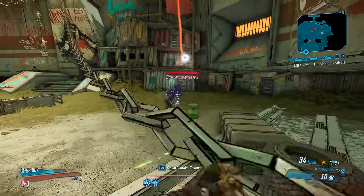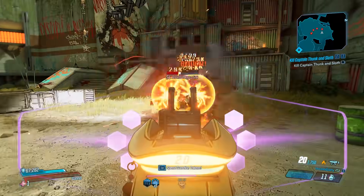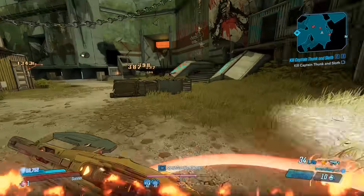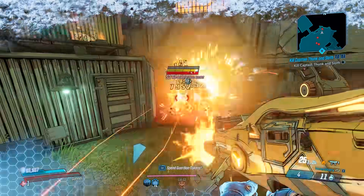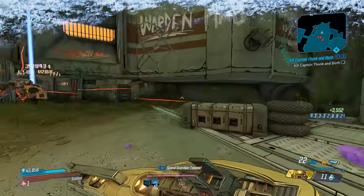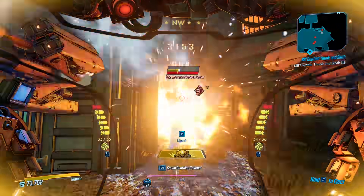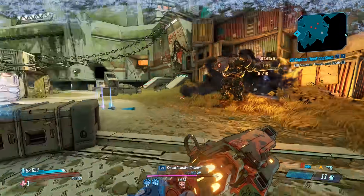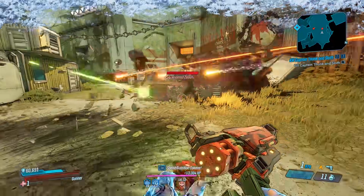On to the 13 weapon buffs. First, we have the Sickle — they did buff it last week in the hotfix, but it did not buff the Splash version. The Splash version of the Sickle now has better stats. Up next, the Boomer — they increased the weapon damage on that. Before, it was kind of lackluster, but now it should be a lot better. The Garcia — they increased the fire rate and projectiles per shot. This weapon was already really good, but now it's even better.